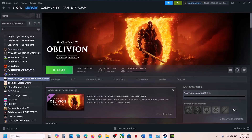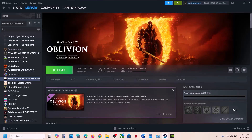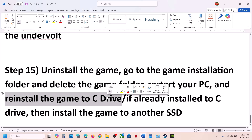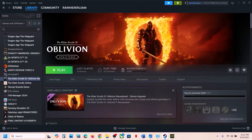The last step is to uninstall and reinstall the game to a different drive. If nothing is working, right-click the game, select Manage, then Uninstall. After uninstalling, go to the game installation folder and delete the game folder. Then reinstall the game to the C drive — if it was on D, E, or an external drive, try C drive. If already on C drive, try installing it to another SSD and check. One of the steps shown in this video should help you run the game successfully on your Windows computer.